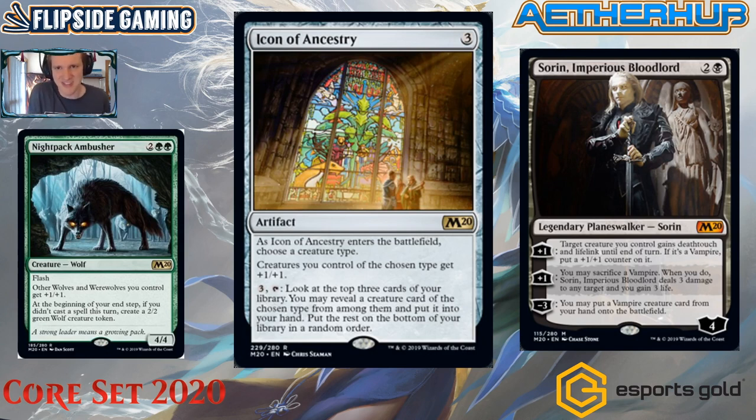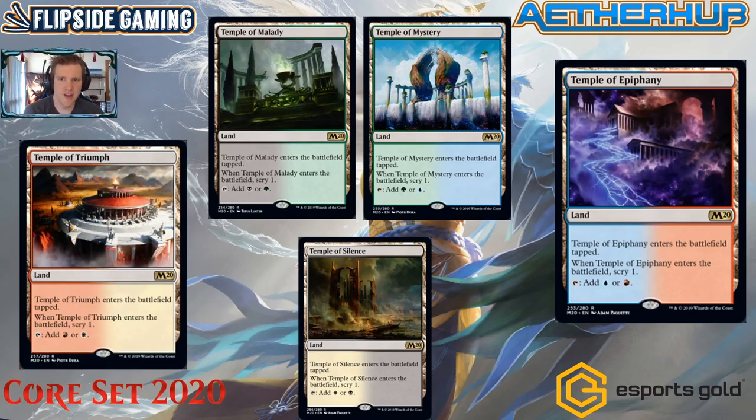This has to be one of the better cards in the set, especially if you love tribal themes. Let's run it in all our tribal decks — elves, humans, warriors, wherever. And we still have Ixalan for a few more months, so pirates, dinosaurs, and merfolk can use Icon of Ancestry as well.